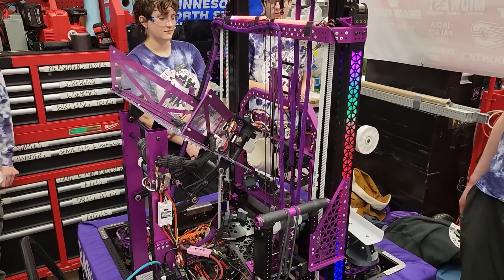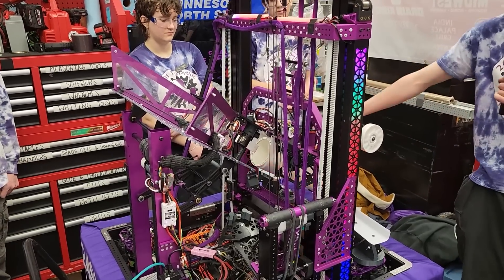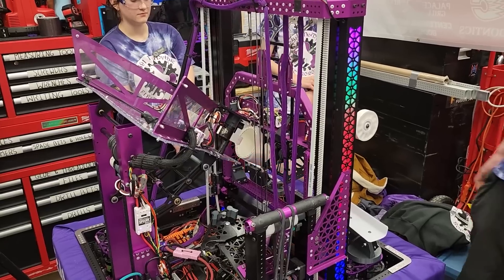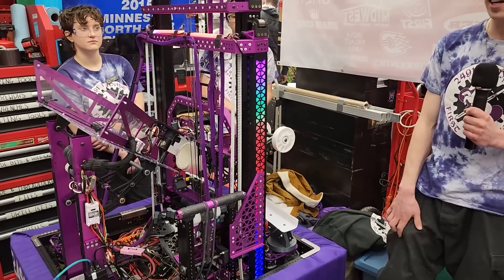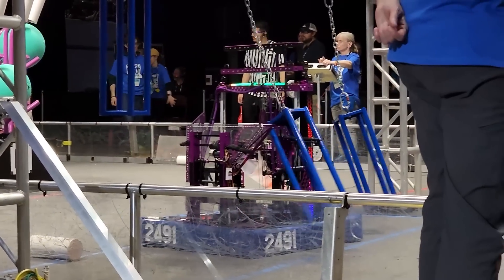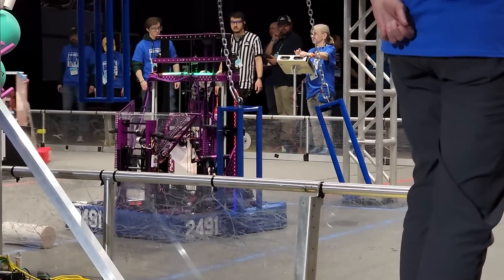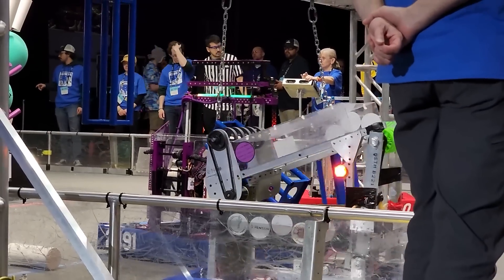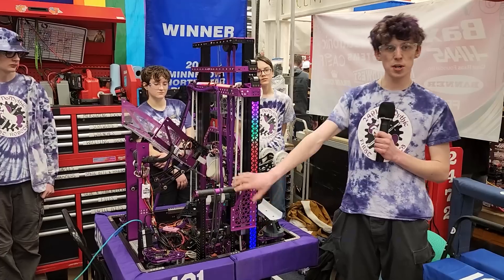We're using a lot of distance sensors on this robot, specifically in the coral end effector to detect once we have that coral. When you saw it back out and come back in, that's it automatically lining up, so we don't have to worry about it staying too far back in the elevator and hitting our crossbars or our funnel. There's a lot of automation on this robot, and that's just one example of it.